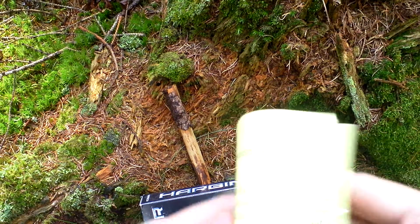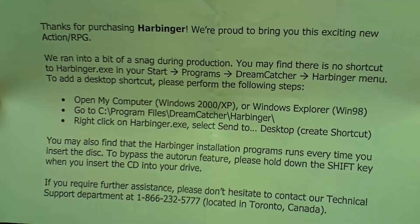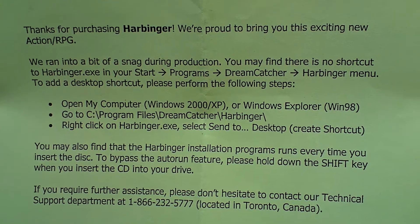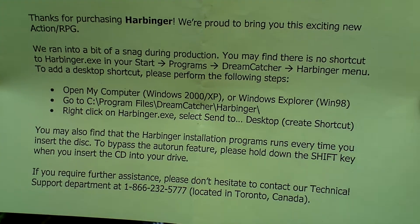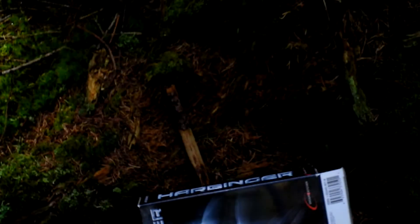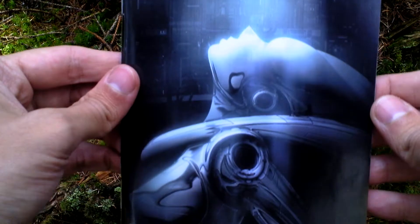What's next? There is this card — thanks for purchasing Harbinger. And some read me first. And then there is this — that's the game menu card.